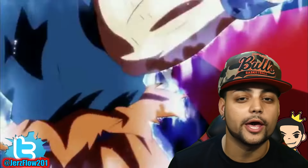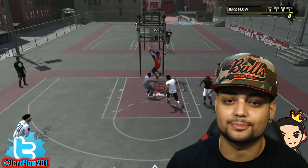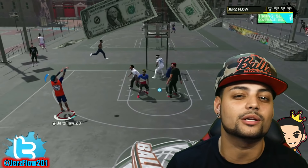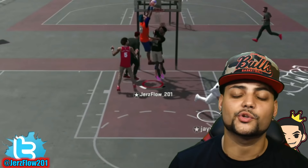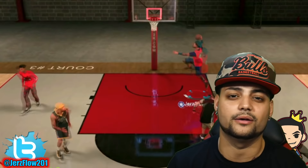To get pullback dunks, hold R2 and then press square. A question everybody asks: what should I put for the shoulders? Max out the shoulders, max out the wingspan, max out everything — but the weight is going to be different depending on your build. I'm a pure slasher, so I went with 205 pounds at 6'7". It makes sense to max those out so you can play better defense, get to the rim quicker, finish better, and grab rebounds.